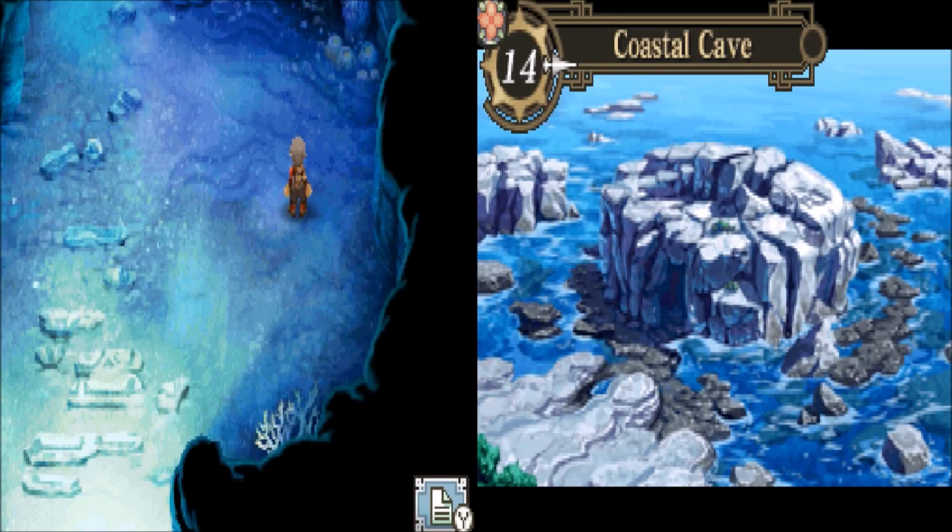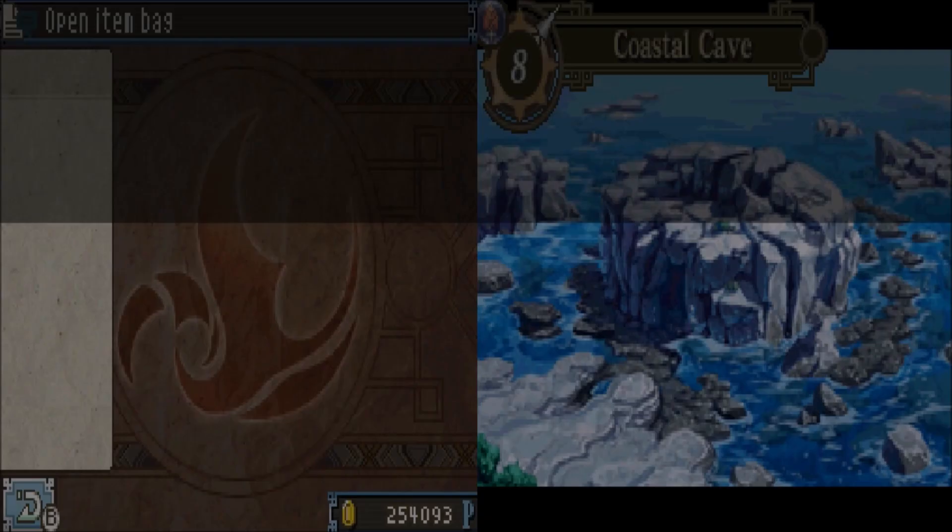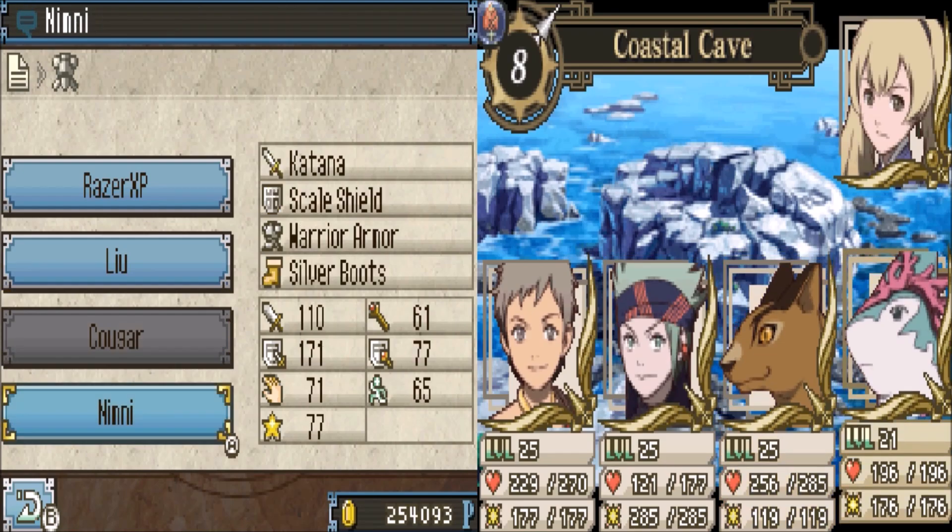I'm going to go buy her some equipment. Alright, I'm back to pretty much where I was. I went and bought Nymphony some equipment — as you can tell: Katana, Scale Shield, Warrior Armor, and Silver Boots. Up to 171 defense. Pretty good physical defense.